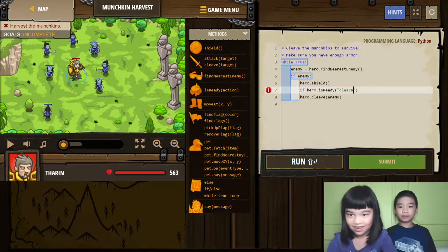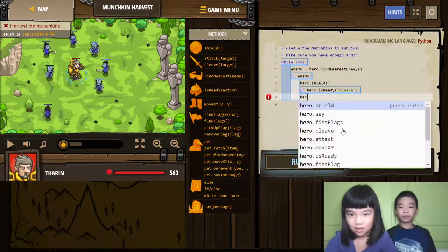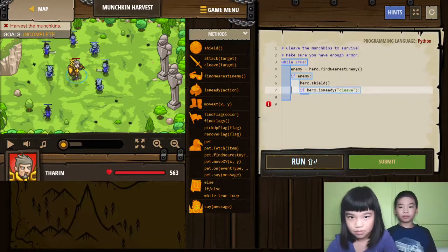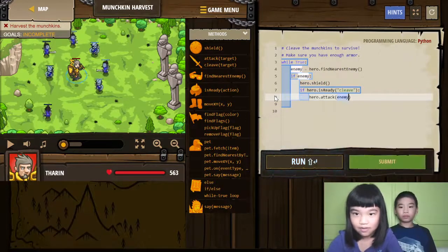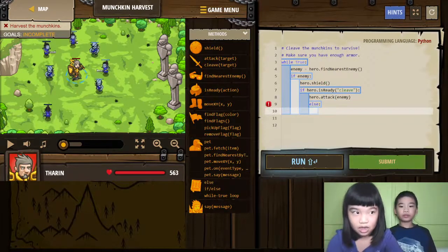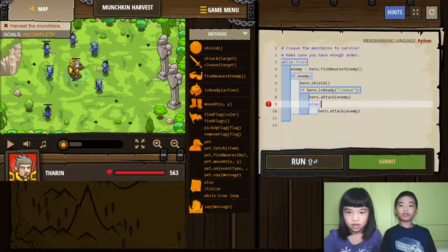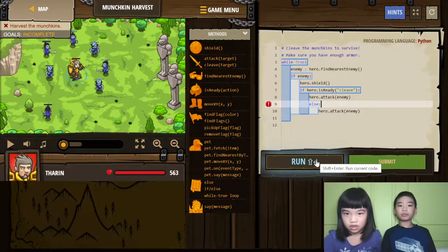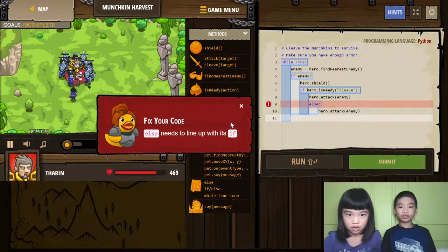I see your problem. I'm trying to go there — you can just use your mouse. Then Hero... Cleave... Elf... Elf attack enemy. So after you shield, you need to check if the cleave attack is ready. If it's not ready, it will attack the enemy. So it'll keep doing this because there's a while loop. I see a bug.